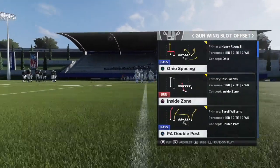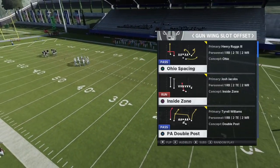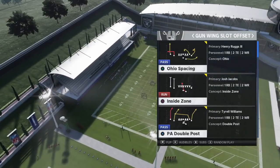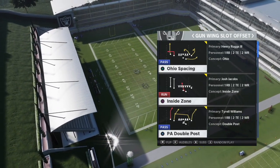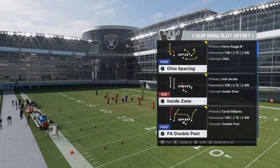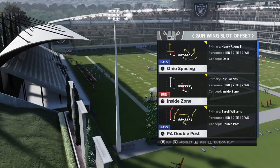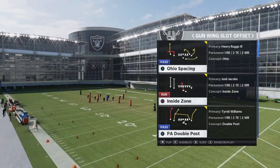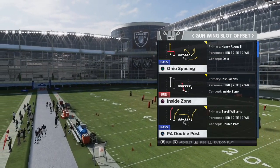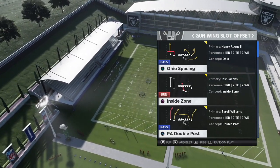In our last video we broke down how to bomb cover three over the top. In today's video we're breaking down how to bomb cover two over the top. Whatever defense you see, you'll know how to beat it. Mixing in these deep bombs a couple times a game can really get you a big play — a one-play touchdown that can put you in control. We're in the Seattle Seahawks playbook, which has a couple of formations we can do this out of.